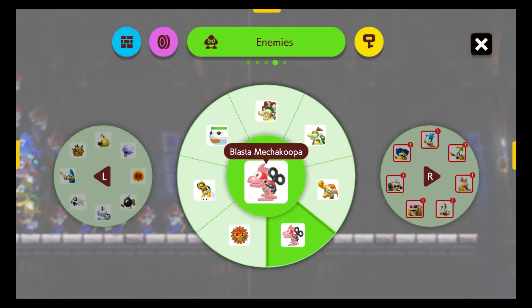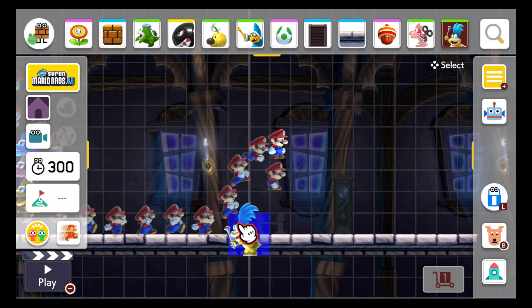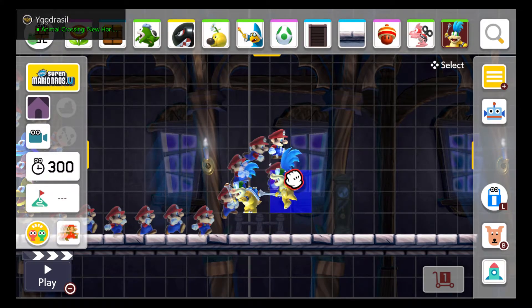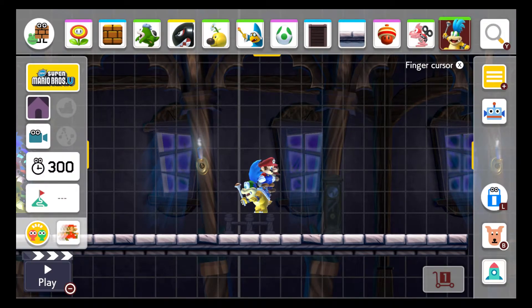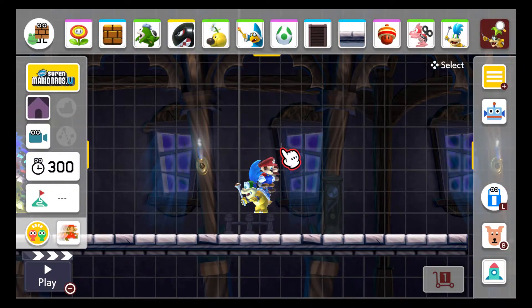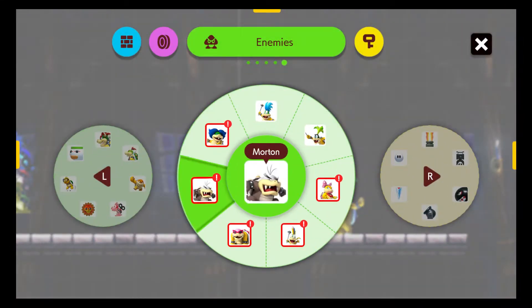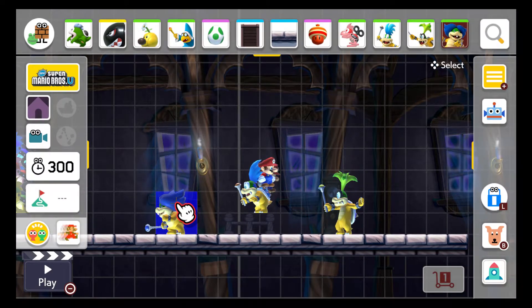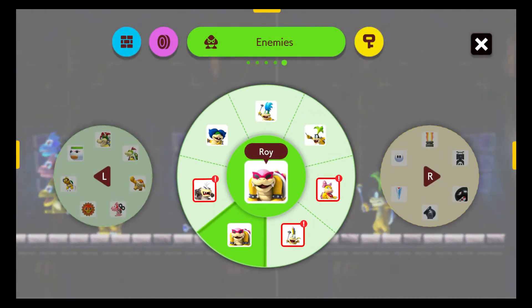Then we have all the Koopas here. Let's try them all out. Just get rid of them. No, I didn't mean to — pounced on Ryan in his ass. Okay, then we choose Iggy. I want to have all of them — I want to fight all of them at once, just for fun. There we go. Roy — kind of reminds me of the Smash fighter Roy.